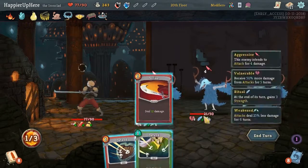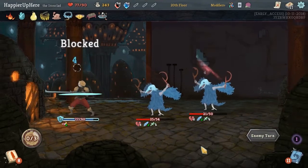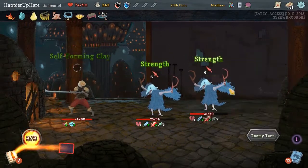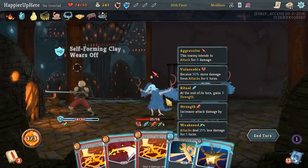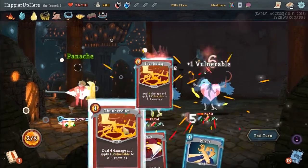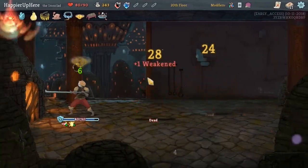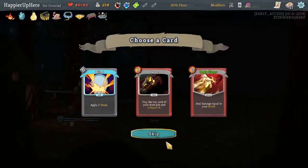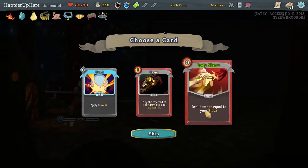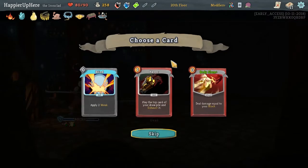Then we'll do Strike and Defend. Finesse to see what we draw - Panache. Thunderclap, Thunderclap. Perfect. Got a Skill Potion. Let's just do Blind. Thanks to the Sadistic Nature, that might be useful. I don't think we consistently have a lot of block for Body Slam to be worth it, so let's just get Blind.